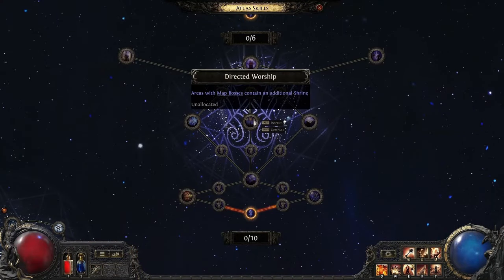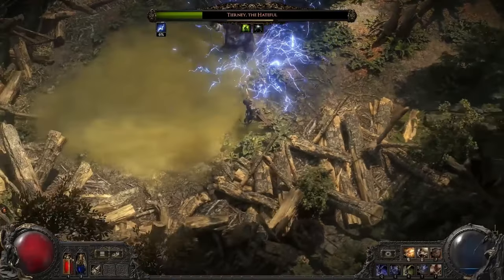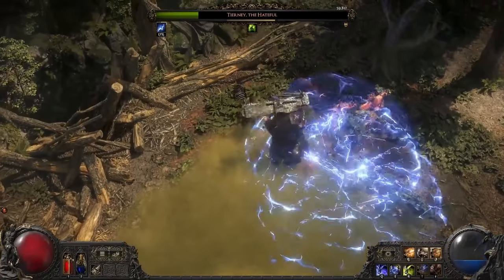It's worth noting that because you can see where the bosses are, you can choose to take them on or avoid them. If you do choose to hunt bosses, then you will be rewarded with special points for the boss hunting section of the Atlas skill tree. The points here will allow you to specialise in boss killing, giving you much greater rewards for defeating them.